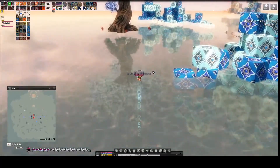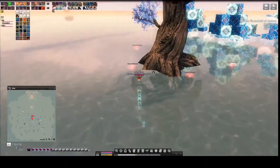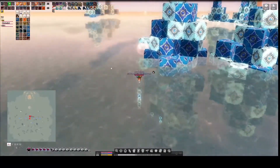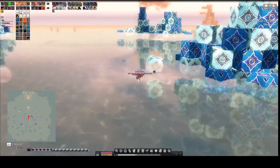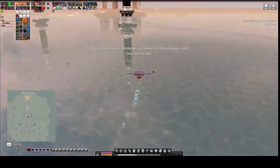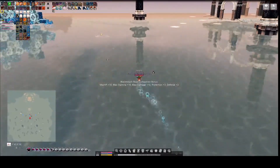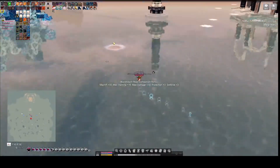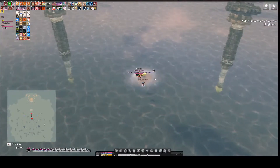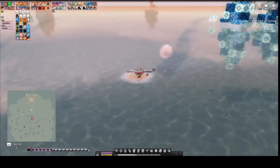If you look at the map there are seven orbs total, and every other one has the fish spawns on it. After the last one is done, you just want to go to the center one. This one's pretty straightforward — you just kill the enemies, and when they all die you move on to the next bit.